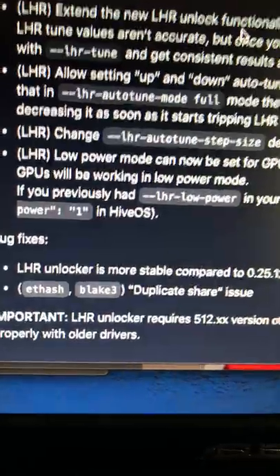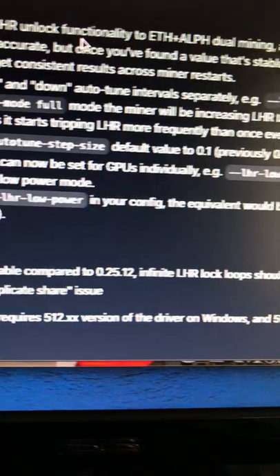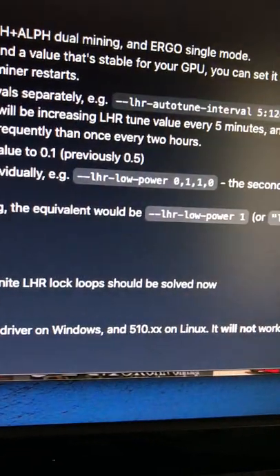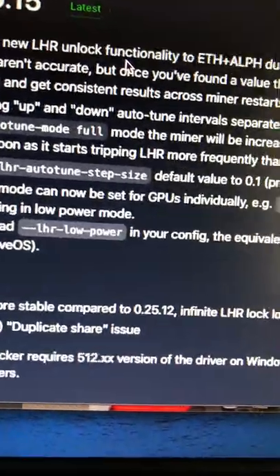Looking at the bug fixes: the LHR Unlocker is more stable compared to version 0.25.12. Infinite LHR lock loops should be solved now, and they also fixed some duplicate share issues.